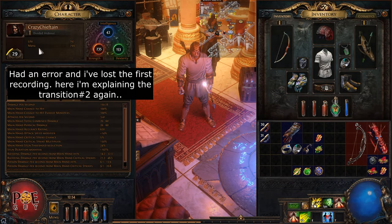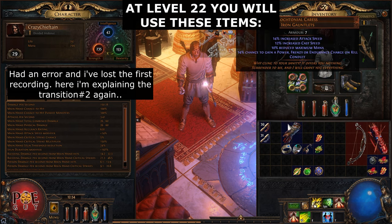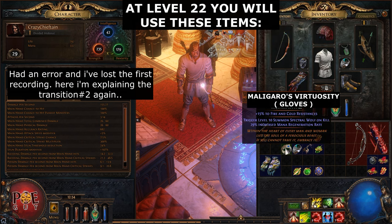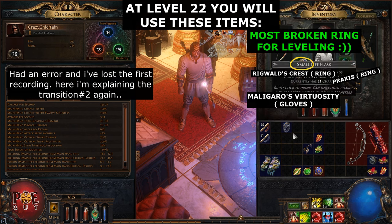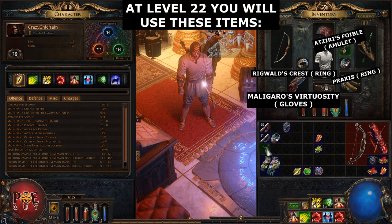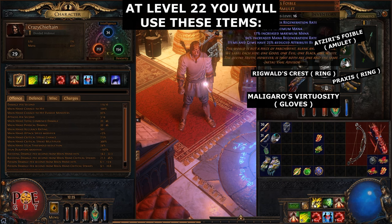When you reach level 22, equip the following items: buy Maligaros Virtuosity, which is cheap; put Rigwald's Crest, which is cheap; put one Praxis Ring here and another one. For the amulet, go for Atsiri's Foible, which is cheap. These two - the ring and Atsiri's Foible - will guarantee no mana issues. The whole campaign you won't have any mana problem with these two.